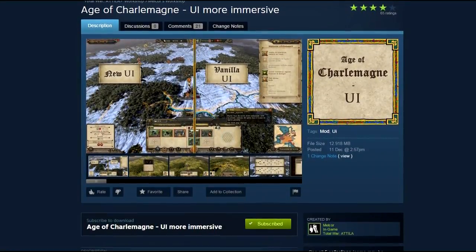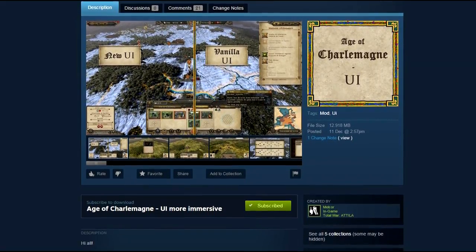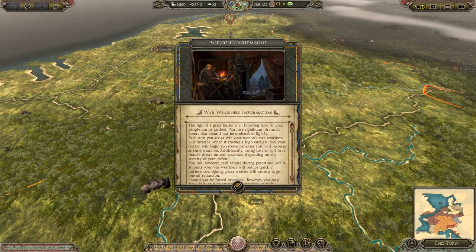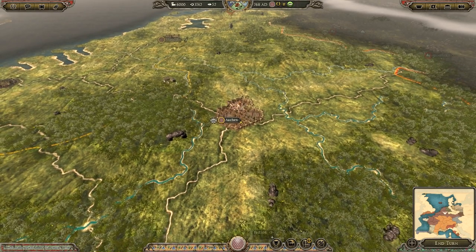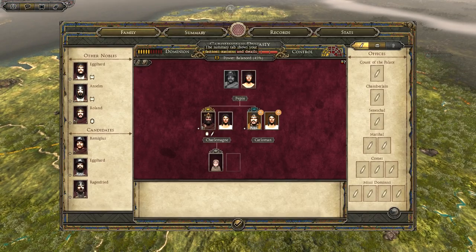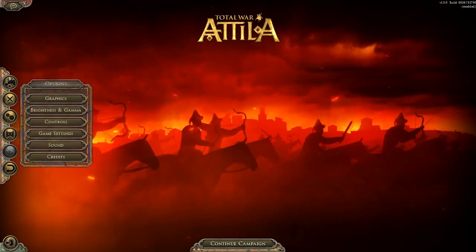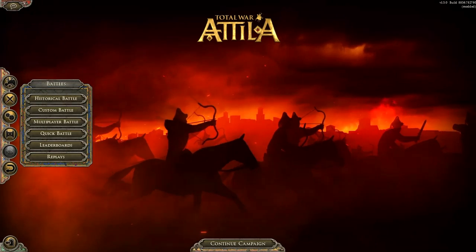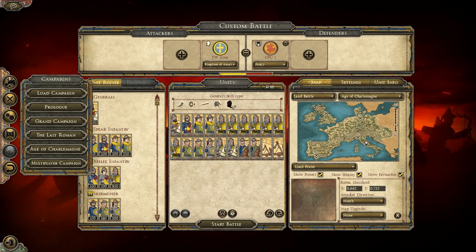Mod number 6 is one of my favourites on this list — I am talking about the More Immersive UI modification made by Melkor. This one reskins the UI to a more medieval look with different colours and backgrounds. You can now see the comparison between vanilla and this mod; it is only a small reskin however it looks much more immersive in my opinion. It really makes you feel that you are playing in the medieval time period, if only the voices and music would do that as well.